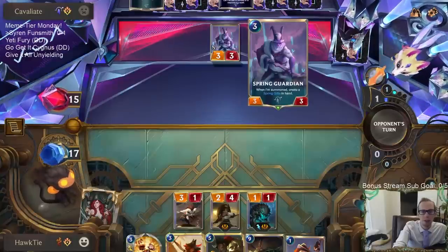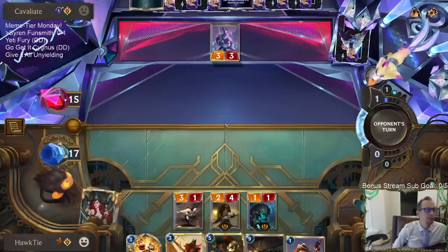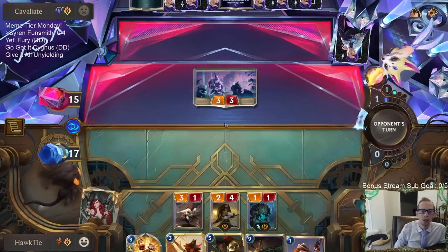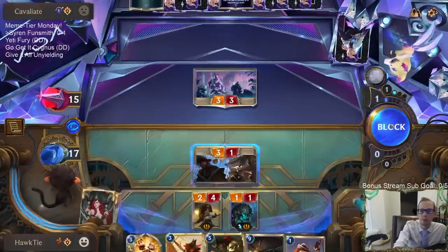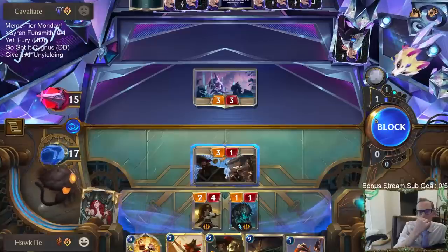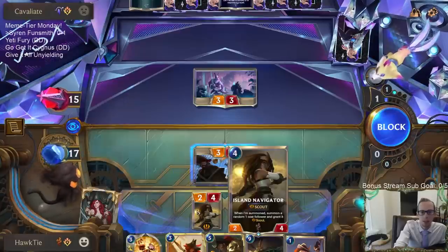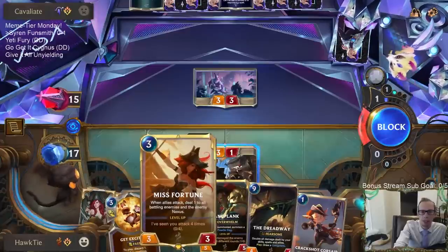The Spring Guardian is very overrated in this deck; I don't think it's that good. PNZ as a region does need buffs. Ionia has just been hit so hard with nerfs — nerf after nerf after nerf while all the other regions are getting a little bit more and more. The only reason to attack here is Pale Cascade. Do I want them to use Pale Cascade there, or on my Island Navigator next turn? My plan is Misfortune and then attack.